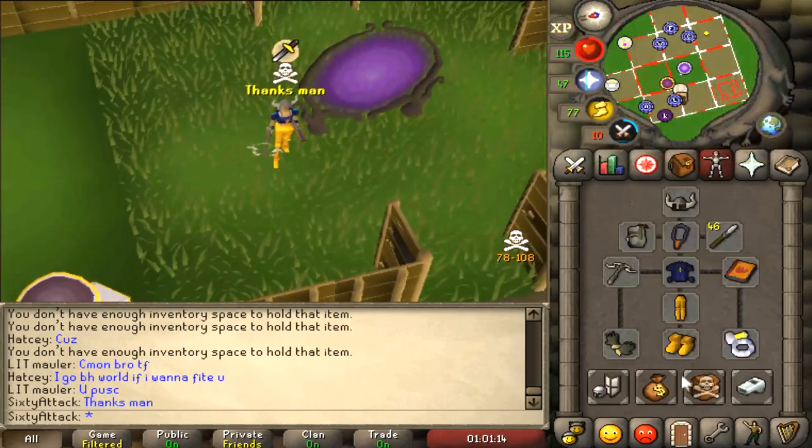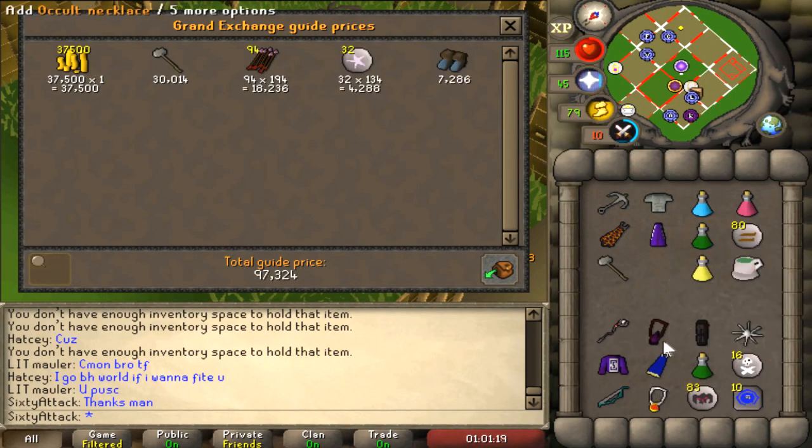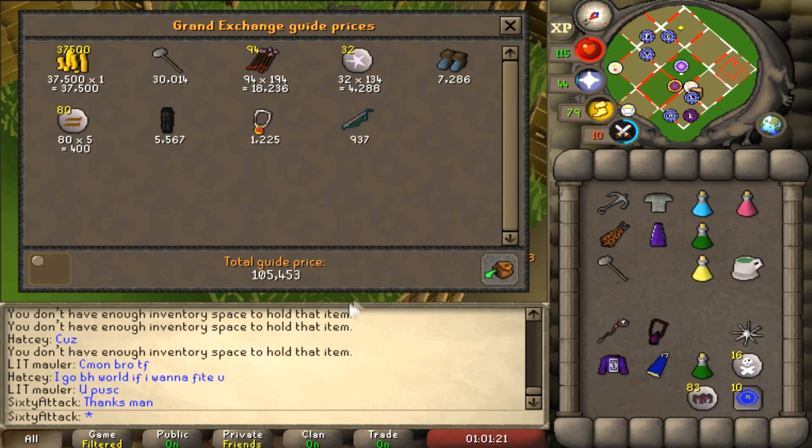We'll still give it a price check anyway just to get into the habit of it, because at some point we'll forget and we'll PK banker and won't even notice. 105k - not too bad. Good luck dude.